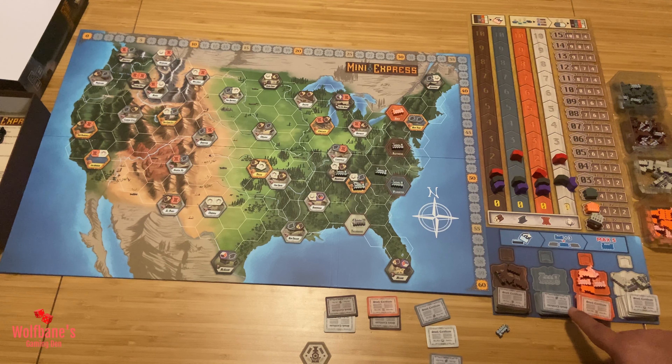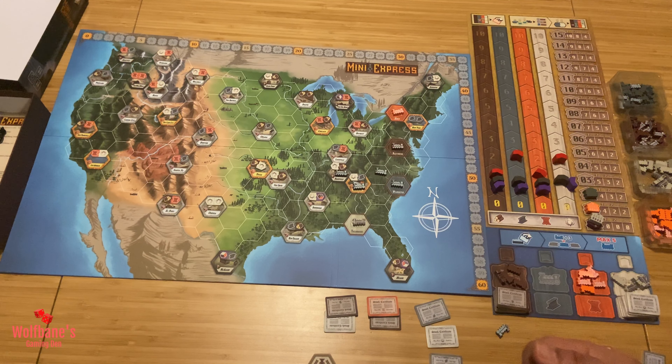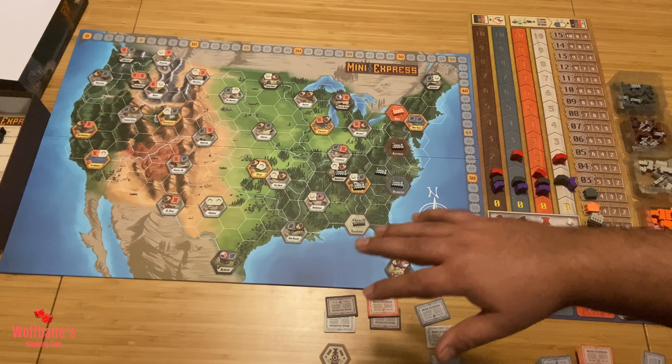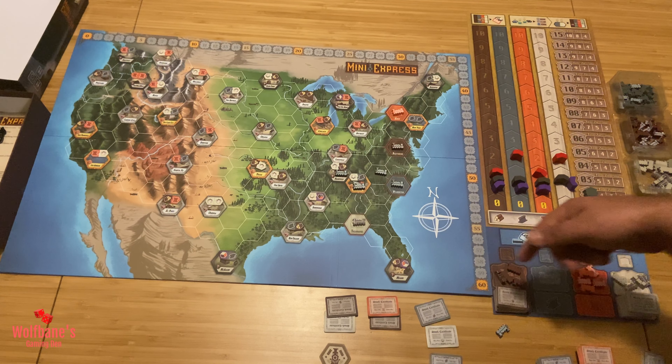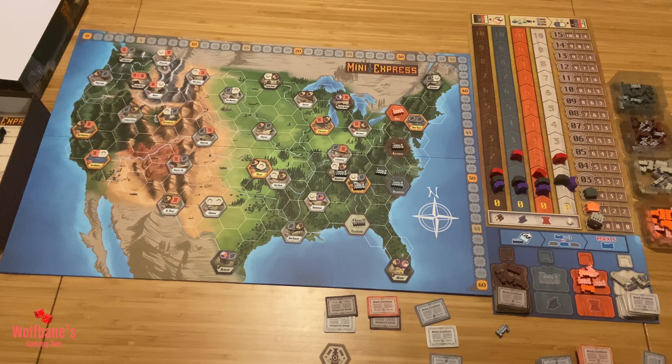The end game is triggered when two companies go through stock depletion. Once a second company has run out of all buyable stocks, finish that round and then move on to end-game scoring. The first player marker is handy here because the player to the left of the first player takes the very last action in the game. Then determine the value of each share for each company and calculate scores as described earlier — whoever has the most points wins.